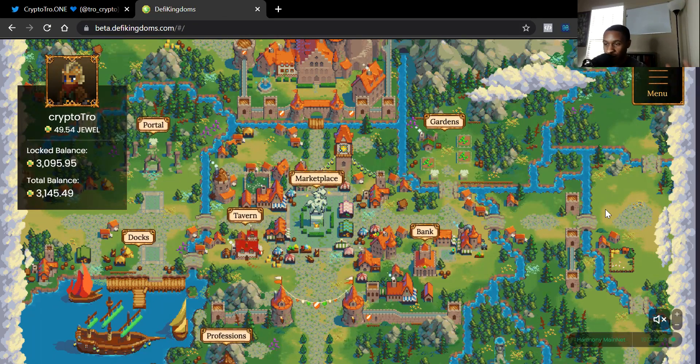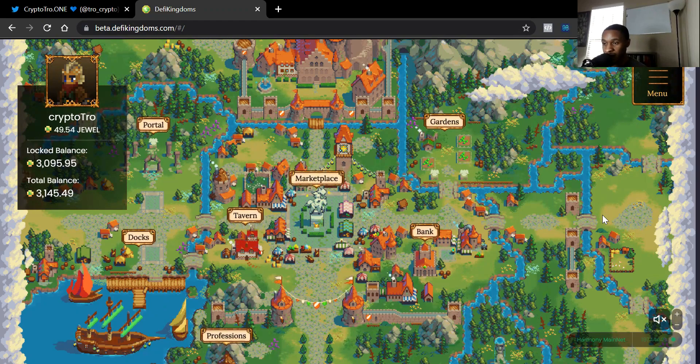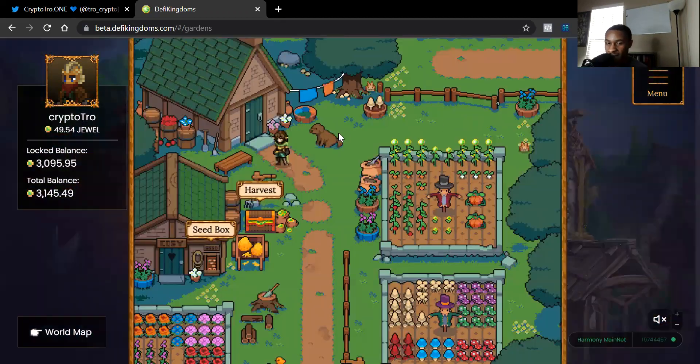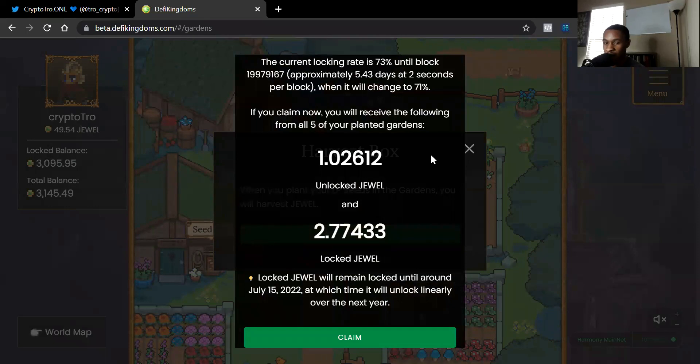Right now I currently have 49 Jewel in my wallet. Today we're going to look at the Gardens — what pairs give us the best returns and what their APRs are. Let's go to the Gardens and look at some of these APRs. Harvest is where you can pretty much harvest all of your returns. These are the current returns I have from the pools — I already claimed it once today so I'm not going to claim it again.